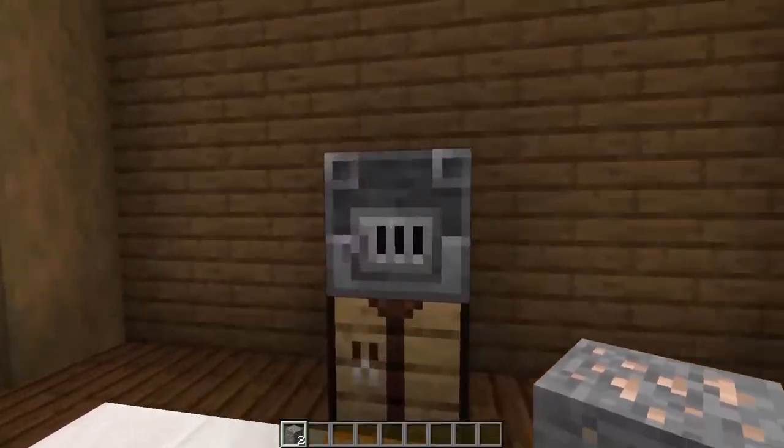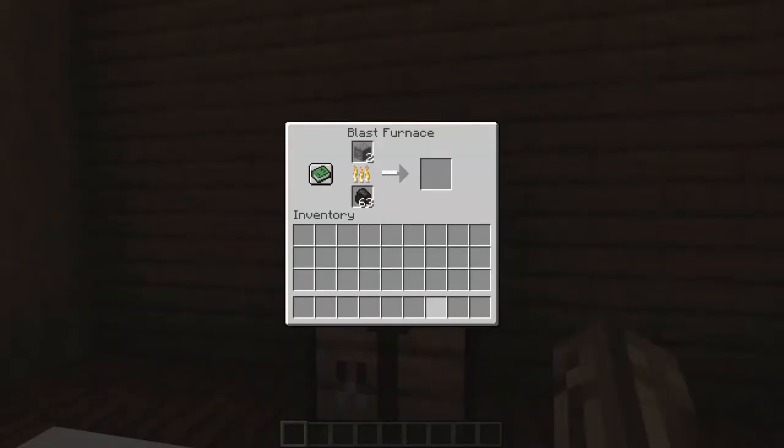So you'll start out by taking your iron ore into your furnace — I'm using a blast furnace — and you'll go ahead and smelt that up right into two ingots.